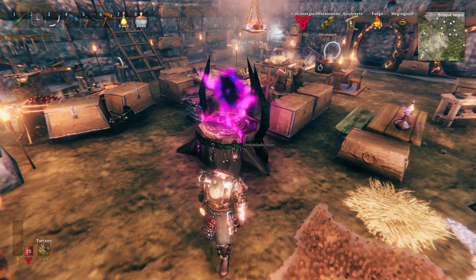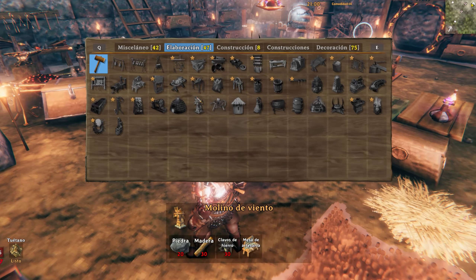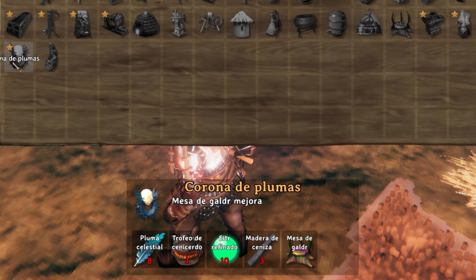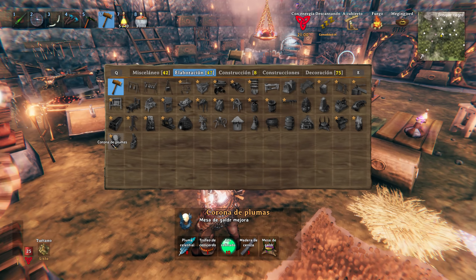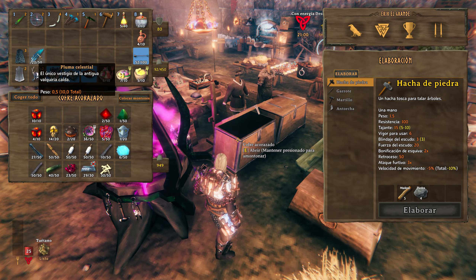Let's start with the upgrade itself. This table has a single upgrade: specifically it's the Feather Crown. How is this unlocked? With celestial feathers. These feathers are obtained through the fallen Valkyries — thanks to them dropping this celestial feather, we can unlock it. I should also mention that this celestial feather has appeared for me in some chest in a fortress, so it's not exclusively from the Valkyrie, but that will be the main source.